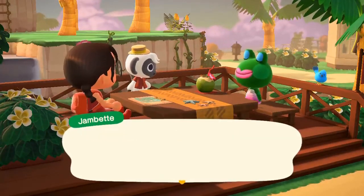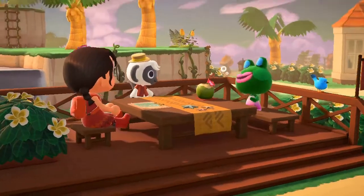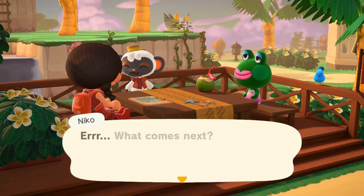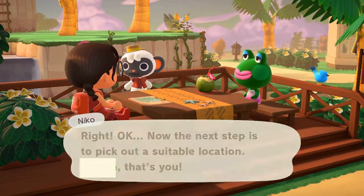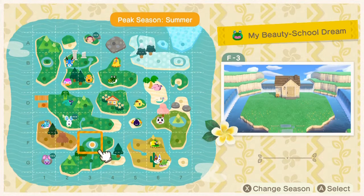Jambette's sitting over here. Thank you for your time, Croak K. And I think I'd like my vacation home to feel something like this — she shows us her little beauty school dream. Now that we know her general concept, we start looking for a location that I think is most suitable for her.